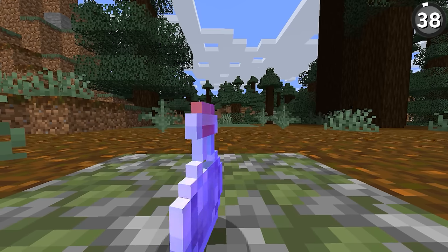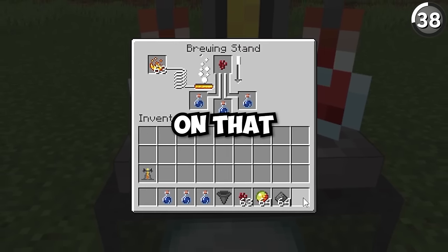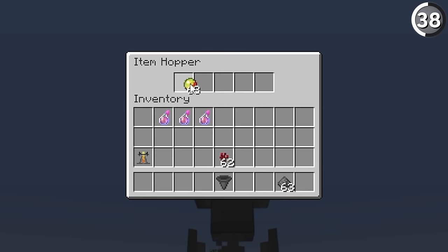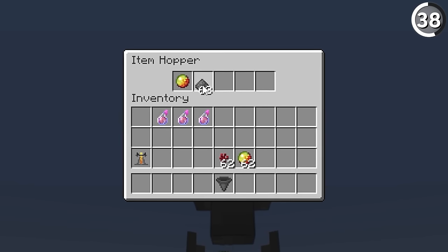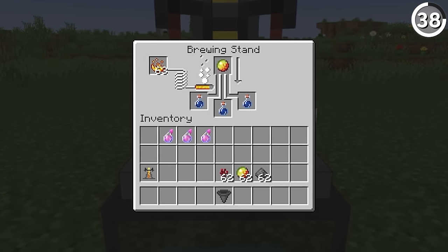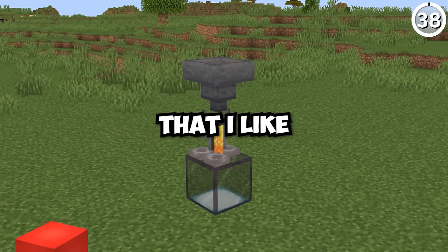Potions are an underrated part of Minecraft survival, and while it can definitely be a chore to brew them up, here's a way to cut back on that. By just placing a hopper over top of one of your brewing stands, you can essentially queue up a playlist of all the things you're going to be adding into your potion. Right after the nether wart finishes, it'll put in your ingredient and then your modifier after that — making this cheap and efficient.